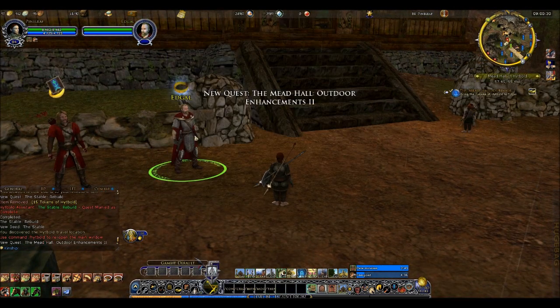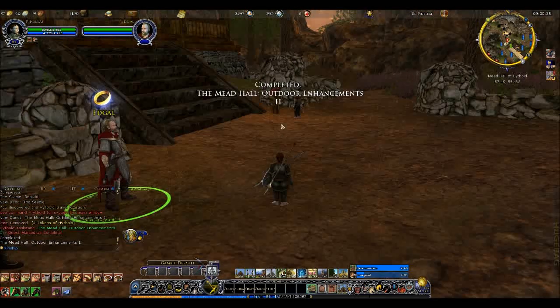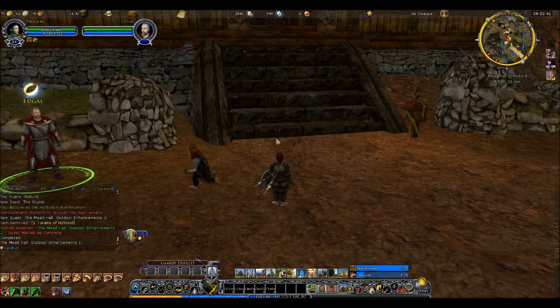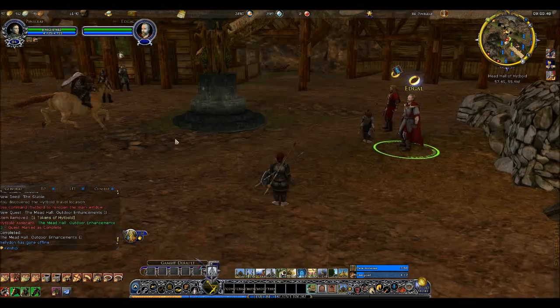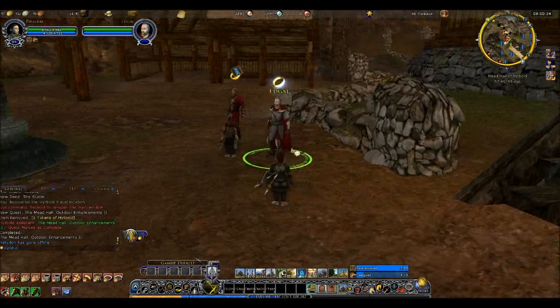Since I have one more area I'll take care of Outdoor Enhancements 2 as well. What magically appears here is the mailbox. I recommend these to be your first three items to get: Outdoor Enhancements 1, Outdoor Enhancements 2 for your mailbox and milestone, and the stables in order to get your Stable Master.